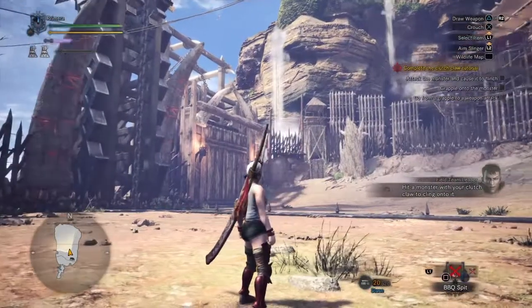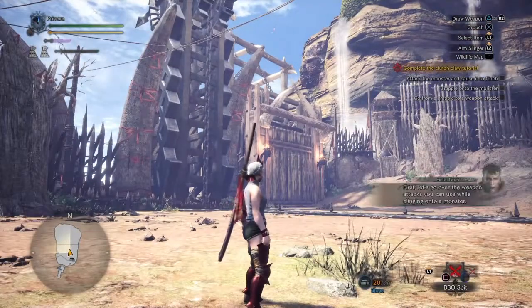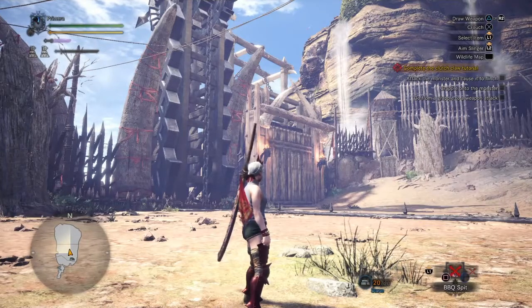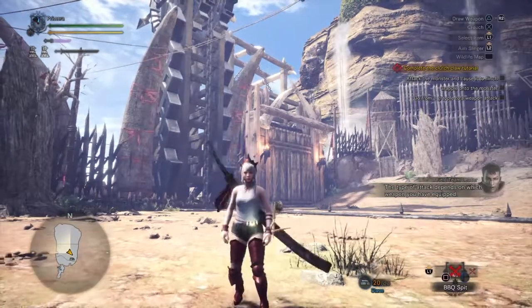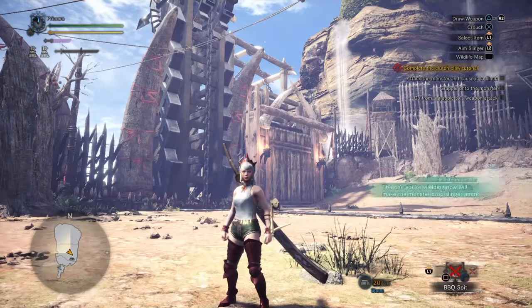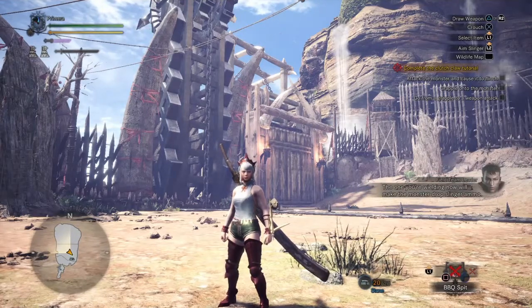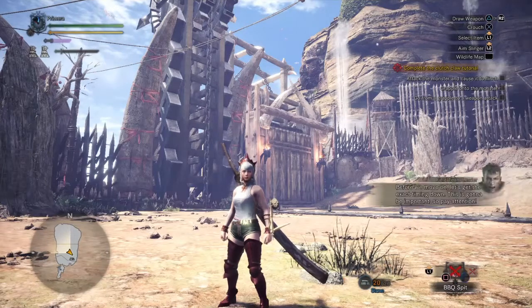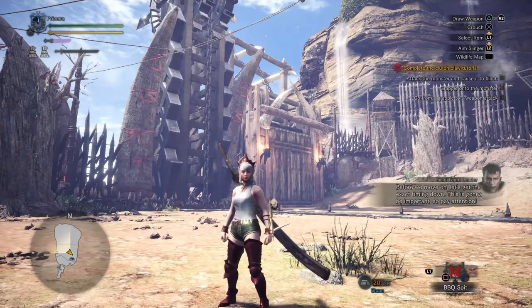Hit a monster with your clutch claw to cling on to it. Let's go over the weapon attacks you can use while clinging to a monster. The type of attack depends on which weapon you have equipped. The one you're wielding now will make the monster drop slinger ammo.